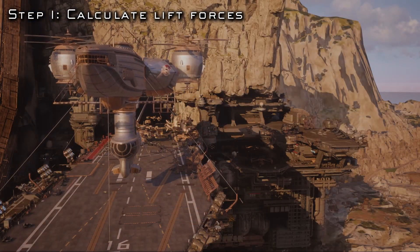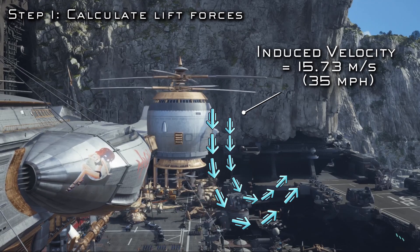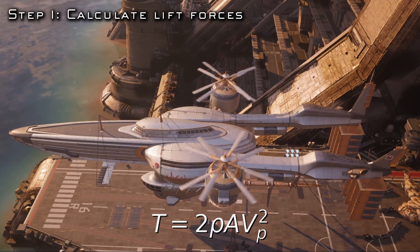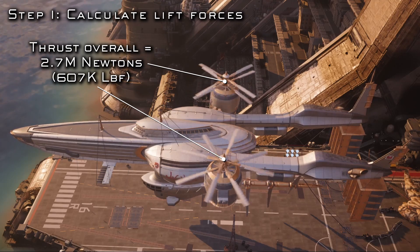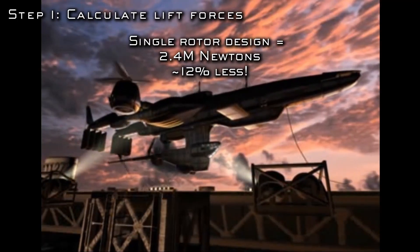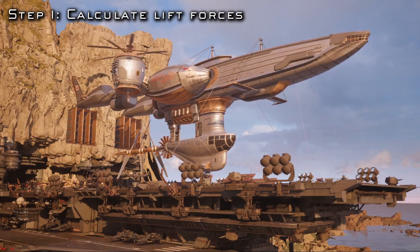Now that we have the power configuration sorted out, we can solve the velocity of air at the rotor to be 15.73 meters per second, and then use that back in our original thrust equation. Crunching all the numbers, each rotor generates 1.35 million newtons of thrust, and the combination of the two generates 2.7 million overall. If we had used the 80% efficiency of the single-rotor system, we would have only generated 2.4 million newtons — about 12% less. So while we definitely didn't double our thrust, we're still better off thanks to this new redesign.